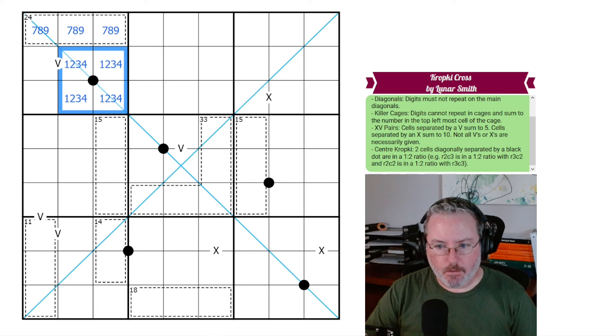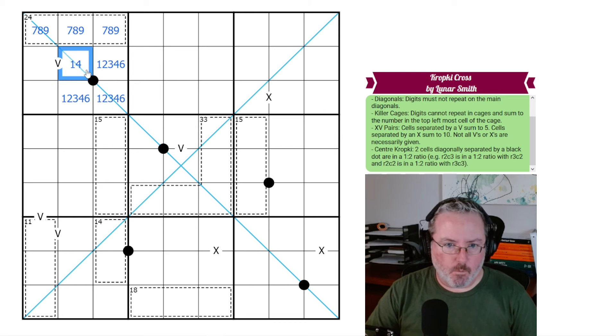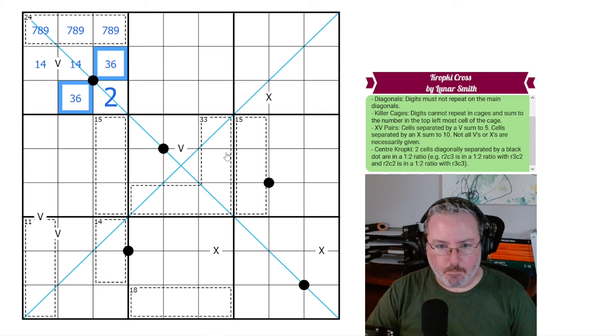We know there's a 2 somewhere in here, and a 3 and 6 somewhere. This one clearly can't be a 6. This can't be a 3, because it would force this to be a 2, but we need a 2 over here. We also can't have a 2 here for the same reason — if this is a 2, this has to be a 3. We know one grouping has to be a 3-6. So this ends up being a 1-4 style pair, which means we can eliminate 1s and 4s from both of these.